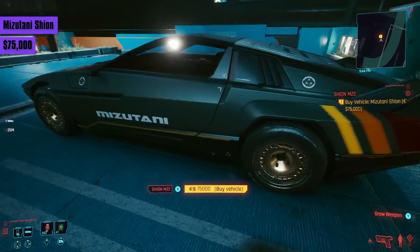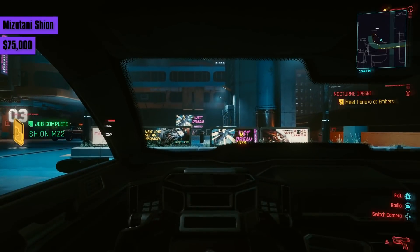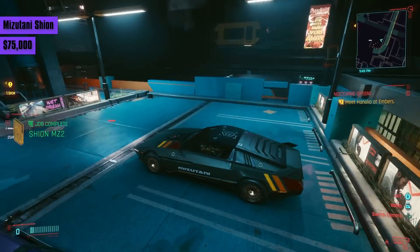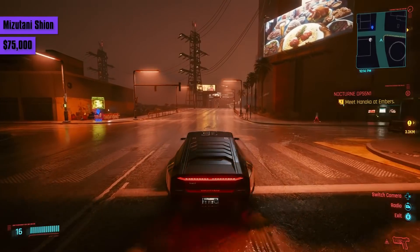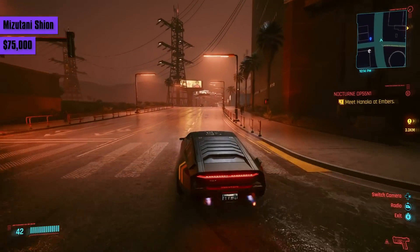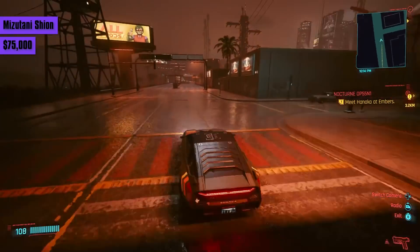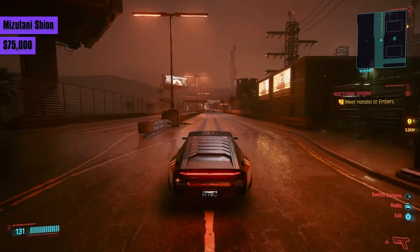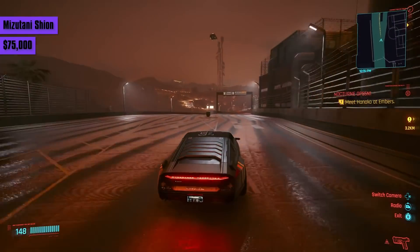Speaking of the Shion, you can get a non-Nomad modified version at this point for 75,000 eddies. Not sure why you need more street cred to get the stock version, especially when its handling isn't as good, it's slower, and reaches a max speed of 185 instead of 199. The only thing it has going for it is that it costs quite a bit less and has a different look.